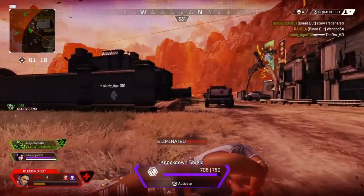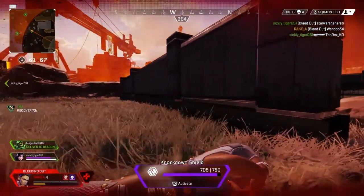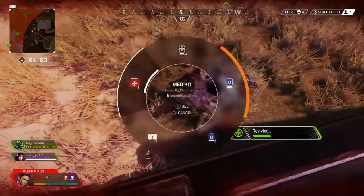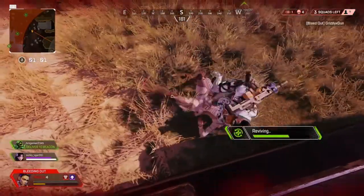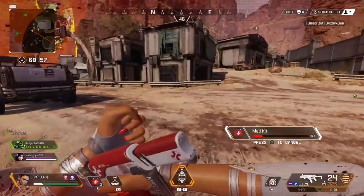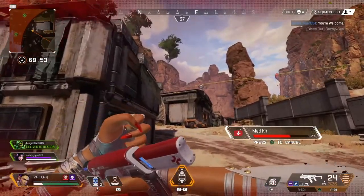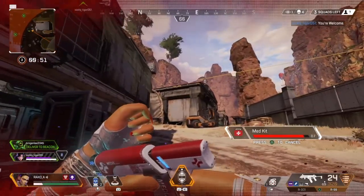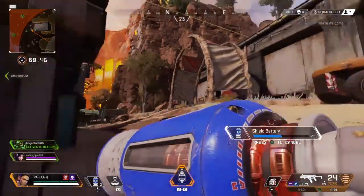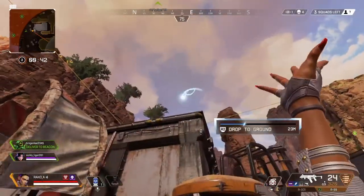I'm taking shots. Last numbers down — one squad closer to winning, only two others. Picked up our teammate's banner. This one hurts, hold on. One minute, ring's pretty close. I owe you one — beautiful, you got it. Healing. Need to recharge my shield. Recharging my shield. We have 45 seconds until the next ring — jump drive out.